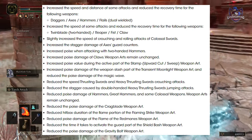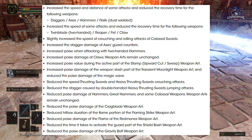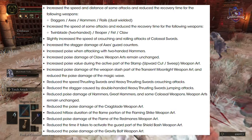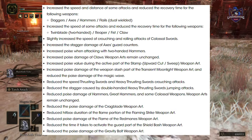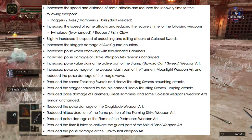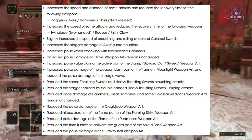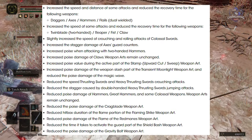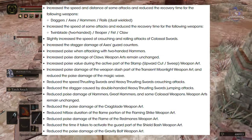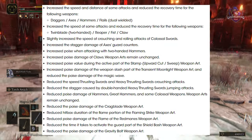Increased poise value during the active part of the Stamp — the upward cut and sweep weapon art. Increased the poise damage of the weapon slash part of the Transient Moonlight weapon art and reduced the poise damage of the magic wave. Reduced the speed of thrusting swords and heavy thrusting swords crouching attacks, reduced the stagger caused by double-handed heavy thrusting sword jumping attacks, reduced poise damage of hammers, great hammers, and colossal weapon arts — those remain unchanged. Also reduced the poise damage of the Cragblade weapon art, reduced hitbox duration of the flame portion of the Flame Strike weapon art, reduced poise damage of the Flame of the Redmanes weapon art, reduced the time to activate the guard part of the Shield Bash weapon art, and reduced poise damage of the Gravity Bolt weapon art.